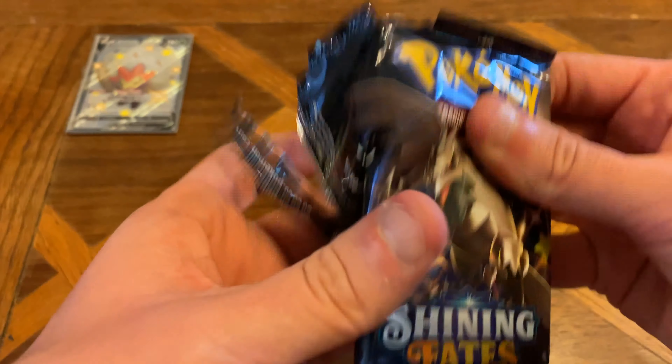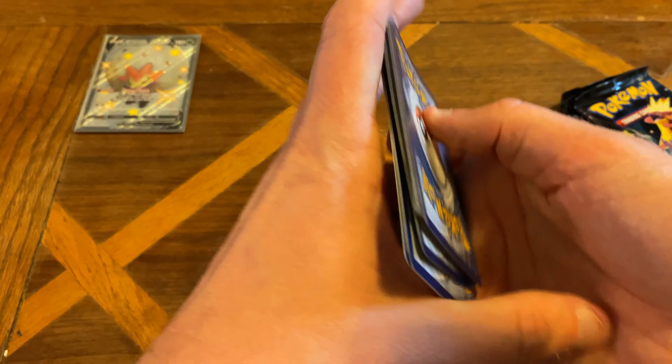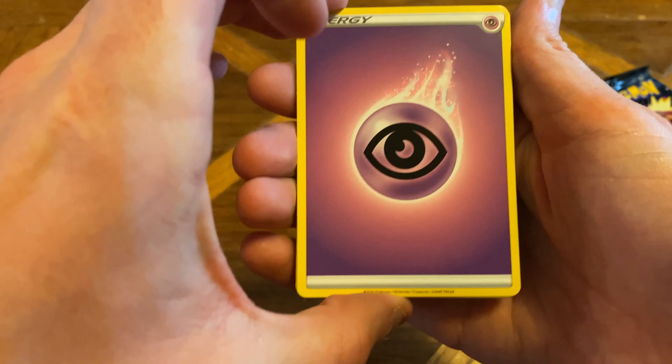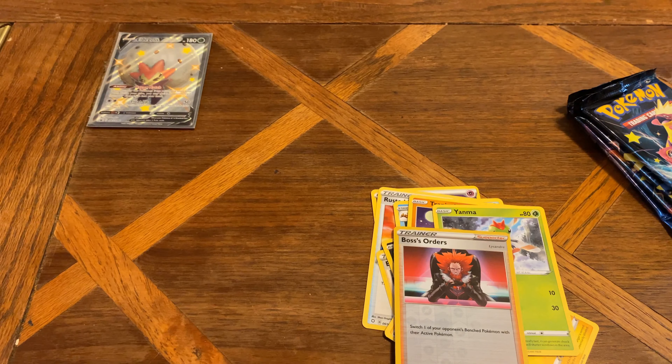Jumping into another pack. For everybody that has opened up Shining Fates, I want to know, what is your chase card? Comment that below. And if you have been opening Evolving Skies, what is your chase card out of that? Rusted Shield. Ball Guy. Floatzel. Coughing again. Shinx. Grookey. Trapinch. Yanma. Reverse Holo is a Boss's Orders and a Holo Galarian Wheezing.